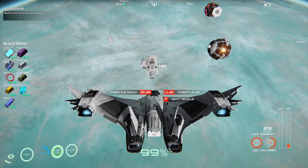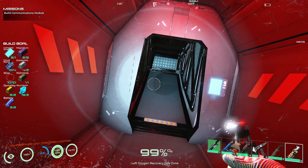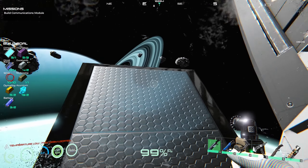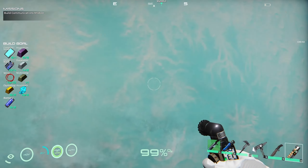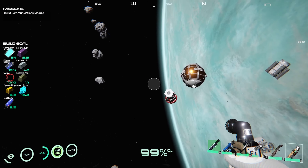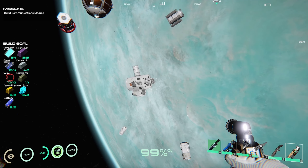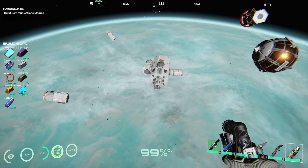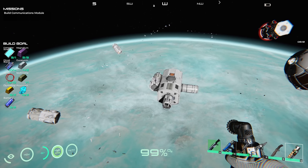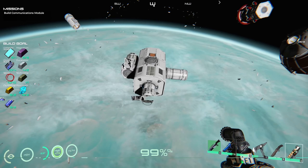Let's just slow her down completely. There we go, beautiful. Yeah, we were missing a few items, which is pretty cool. So we've got — let's double check. That's the airlock, the power module, and the navigation.